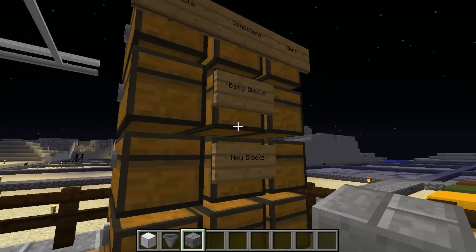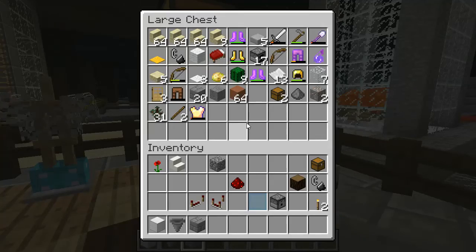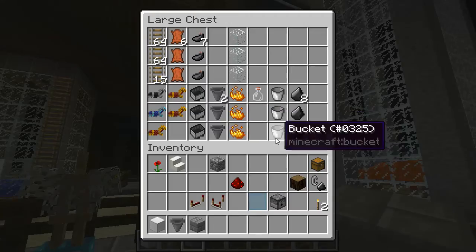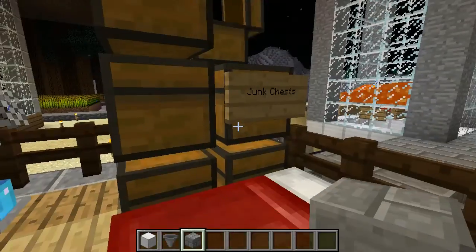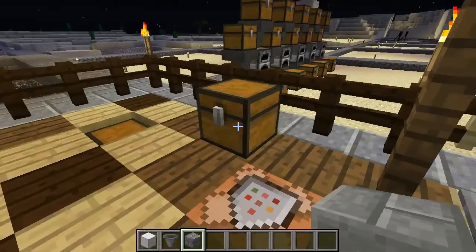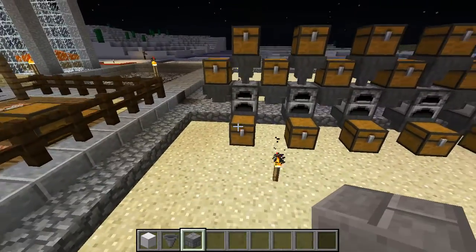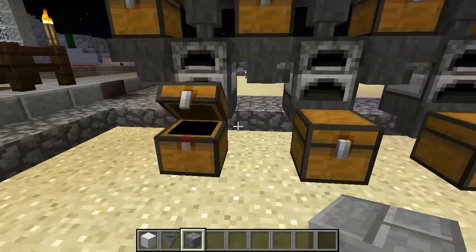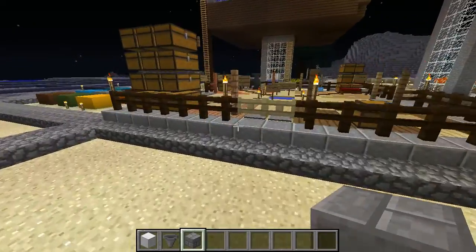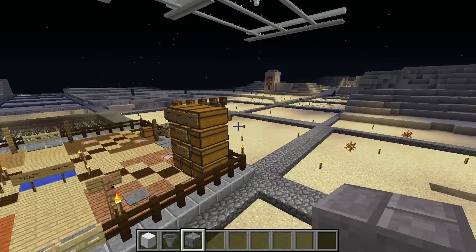Let me come over here — basic blocks right here. This is all the gravel we got left. Back at base we do have some stuff. You can see we got our silk shovel stuffed in there. Over here you'll see this is where I got loads of glass — a double chest of each. That's for other projects. We had so much sand I just started smelting it. Didn't have much we could do with it at the time.